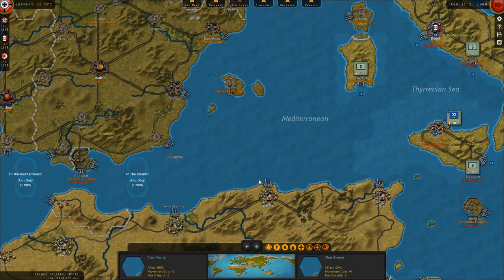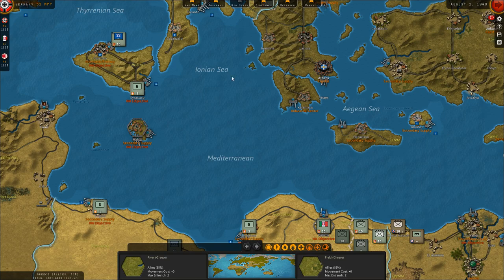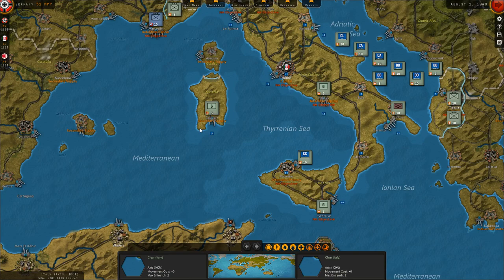Italy, Italy, Italy — I just want to purchase things. Nothing really to purchase down there. We really don't have the points to purchase much. Though I say that and then I go — I really want maritime bombers. Yeah, we're going for it — maritime bombers. I know I really don't have the MPP, but I really wish when all that fleet was out here I had something a little more dedicated to hit at them, especially those subs.